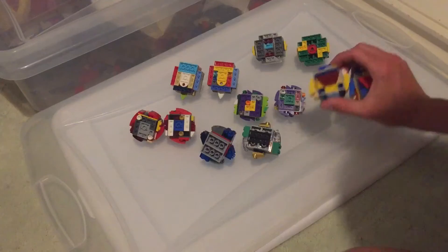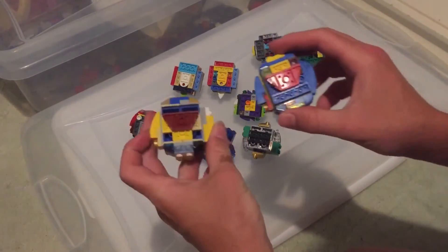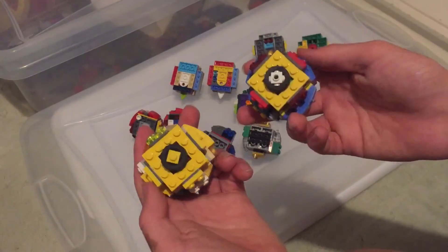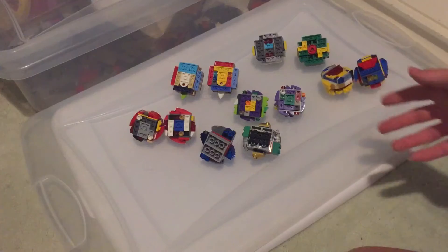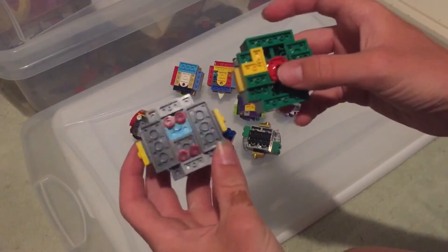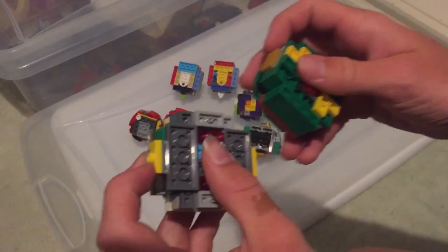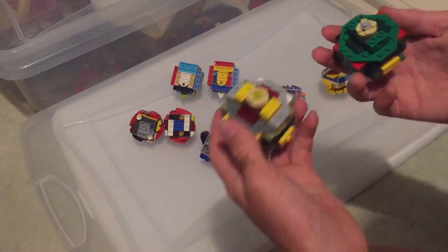Starting off with God of Outtrick, we have the legacy version. The legacy versions are stronger than the original bays — though they look the same, they are resculpted, recolored, and stronger. There are slight modifications to the bay, like see how this one has only a flat piece while this one has more outer piece and digs in more.